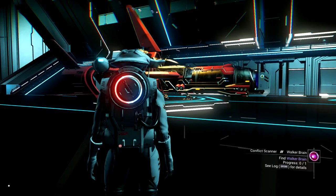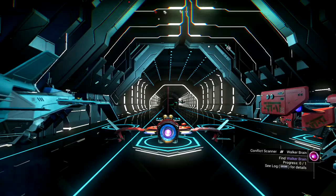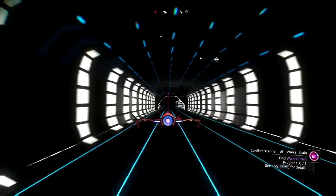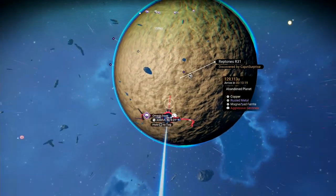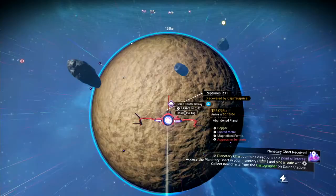Hello everyone, welcome to No Man's Sky Outlaws, the brand new update available on all platforms right now. Today I'm gonna show you how to get the walker brain, in case you're trying to access all the new cool stuff in this game. They added a bunch of new things including pirate ships and pirate systems, but in order to find those systems you need a conflict scanner and an economy scanner.